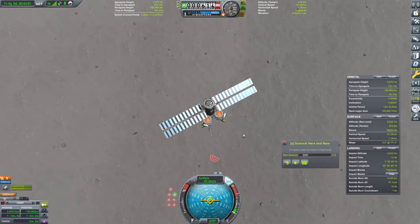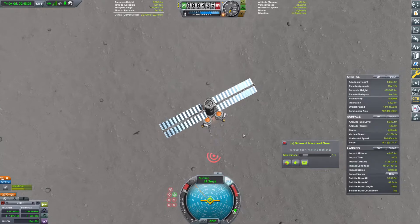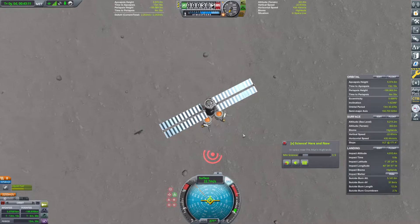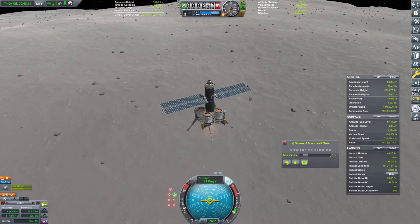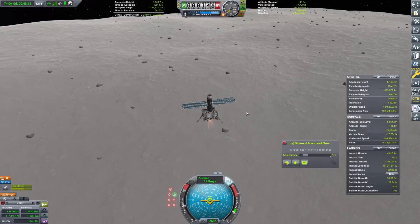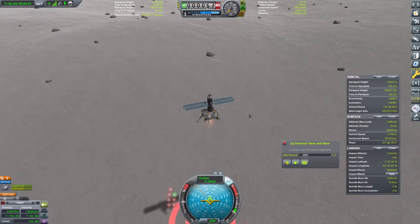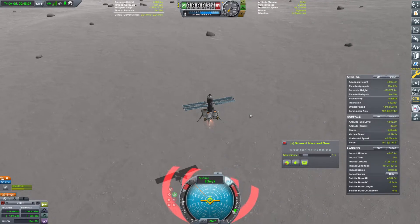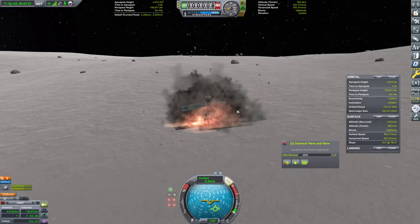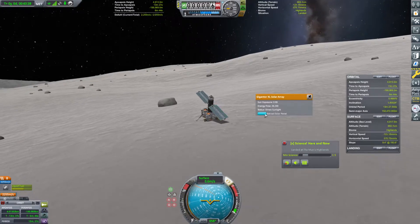Let's go ahead and let this speed bleed off a little bit more and bring this down. At this point I want to reduce throttle until our suicide burn countdown is ticking down a little bit. We'll just increase that descent speed — or rather, I want to decrease my descent speed. We'll bring that down to around six meters per second. And whoa — I did not expect to lose landing legs there, in all honesty.